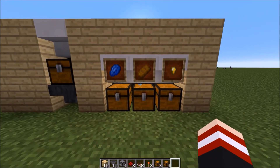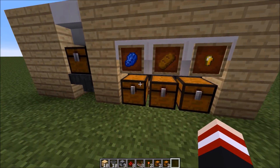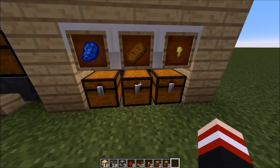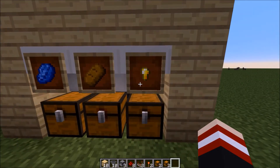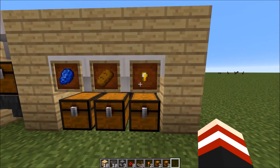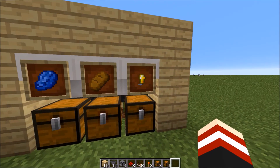I have placed item frames up above the chests to symbolize which ones they are. So lapis would obviously be where lapis lazuli goes. Bread is where the bread will go. A golden nugget basically represents miscellaneous — it doesn't really matter what you put there.